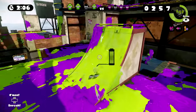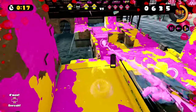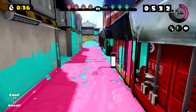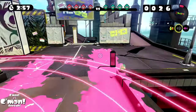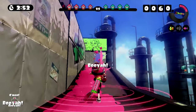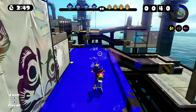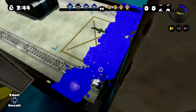They aren't all perfect. Bluefin Depot's two central pits are difficult to get out of and provide a distinct advantage to players above the pit. Port Mackerel's lanes are too narrow and give chargers and splatlings almost complete control. Salt Spray Rig is the only map with reflectional symmetry, which gives an inherent advantage to players starting on the left side since Inklings hold their weapons with their right hand, allowing players on the left to conceal their body and peek from behind walls. Overall though, the stages in Splatoon offer a variety of playstyles and most of the selection of 16 stages are fun to play.